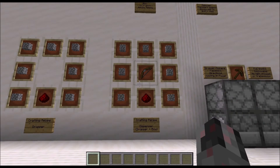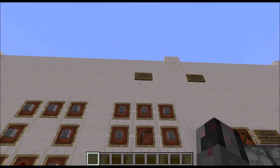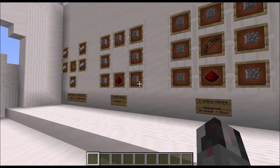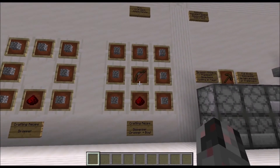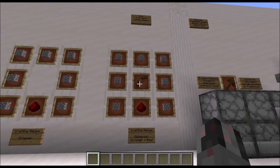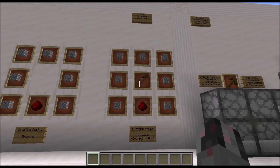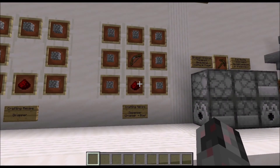Then we have the Dispenser. You can actually find two in each Jungle Temple as parts of the traps there. But if you want to craft it, you take essentially the same recipe as for the Dropper and simply place a bow in the center. This means crafting great amounts of those is not only expensive since you need to craft bows, but also very annoying since the bows don't stack, so you will have to craft them one by one.